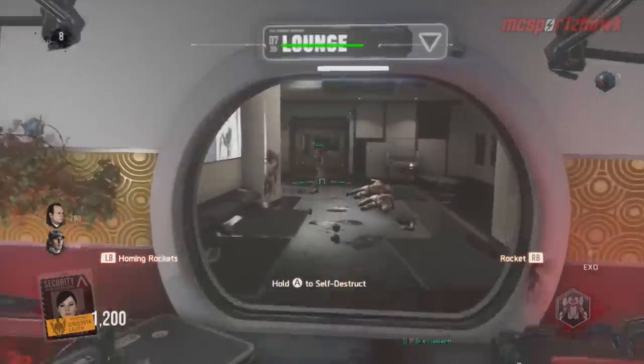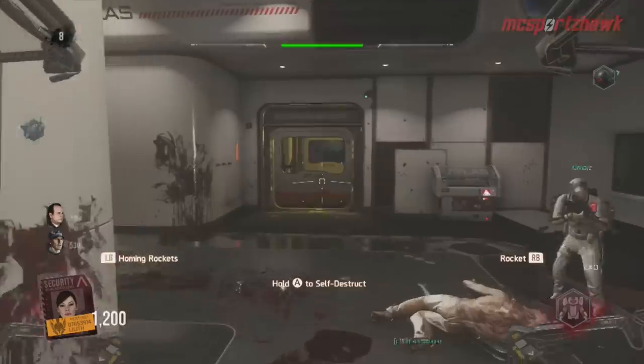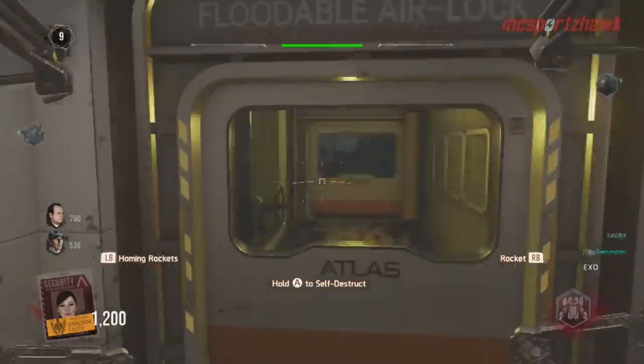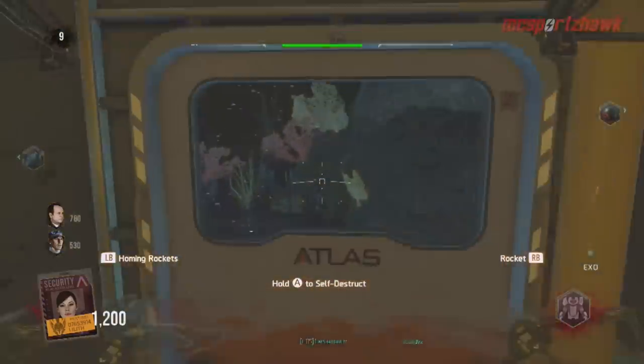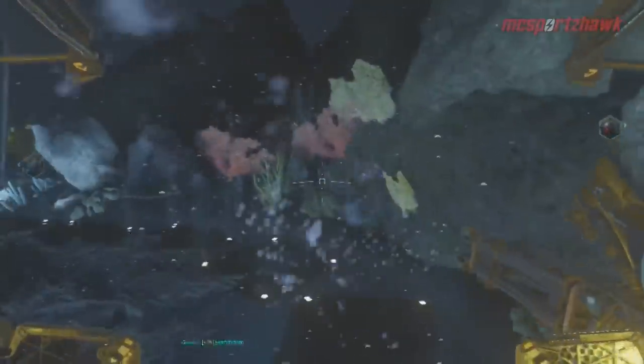Then you want to get the Goliath suit and come back down here. With the Goliath suit, that special camera right there is going to allow you access to open this door. The door will open and you'll be able to take the Goliath suit and go outside.